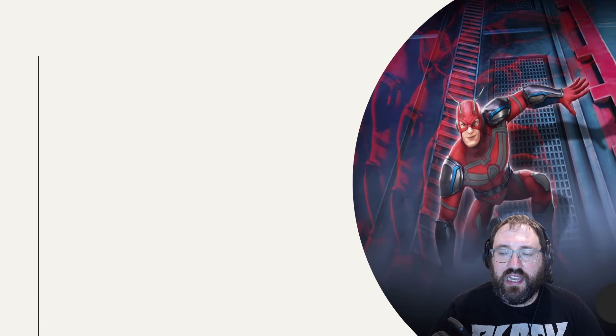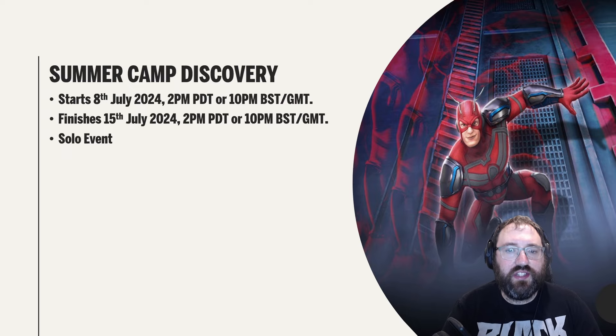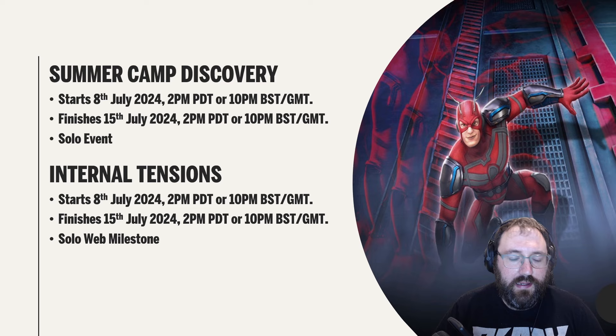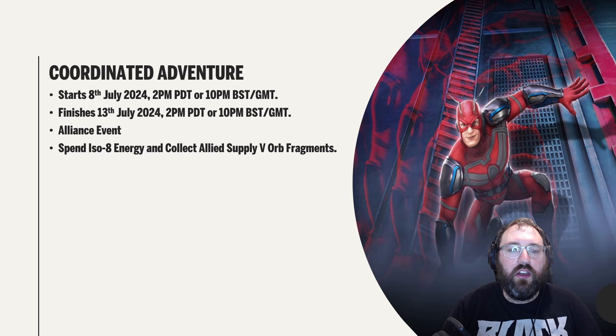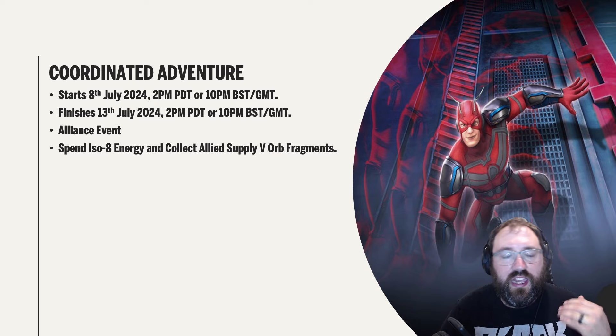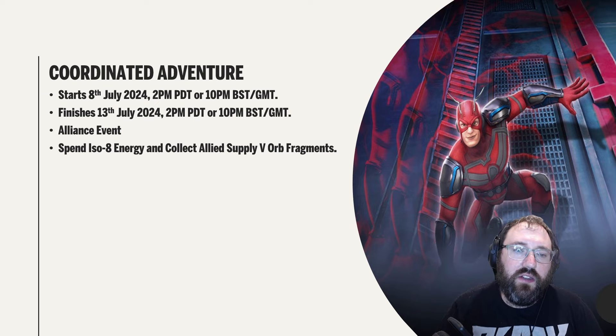The events for Wilderness Expedition this week: we have Summer Camp Discovery, which is live as of this recording — a seven-day event finishing on the 15th of July at 2pm PDT / 10pm BST. The associated web milestone is Internal Tensions, also already live. Coordinated Adventure is our alliance event — there was no free claim for the allied supply five orb fragments, so take the event math with a pinch of salt. It's a five-day event finishing on the 13th of July at 2pm PDT / 10pm BST.